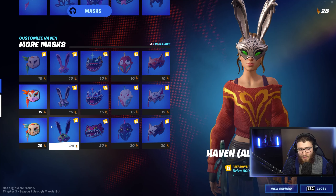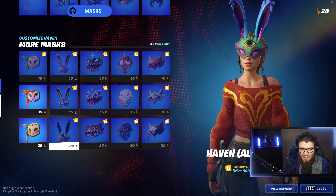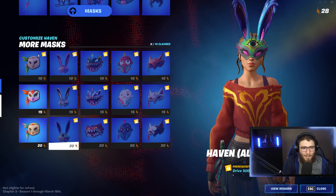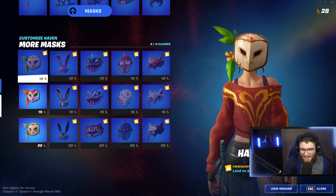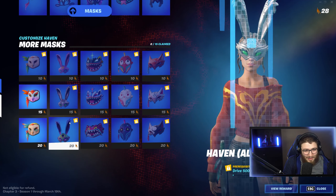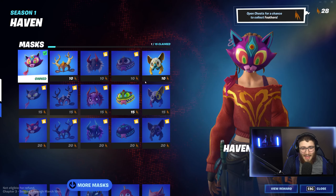I don't like that. I feel like Fortnite could have made it customizable — maybe they will soon, but it doesn't look like they're doing it now. And why are they calling it 'customized Haven masks' if you can't customize it? Don't call it customized if you can't customize it. You just have to choose between all of these. Maybe later they'll add actual customization, but for now you can't.